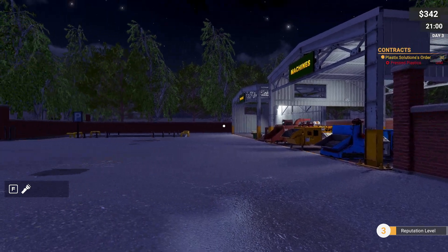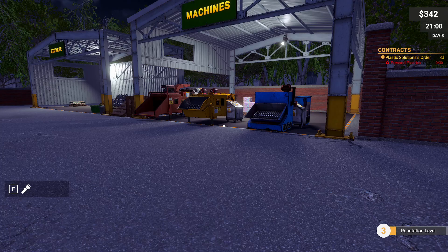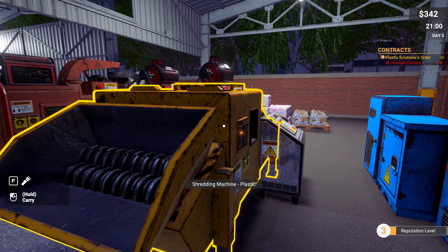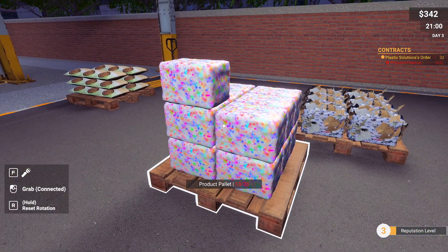Hello and welcome to a brand new episode of Recycling Center Simulator! Let's pick up where we left off. Top right you can see our contracts — we have three days left to do pressed plastic, we need 30 pieces. This is a plastic shredding machine, we have 13.